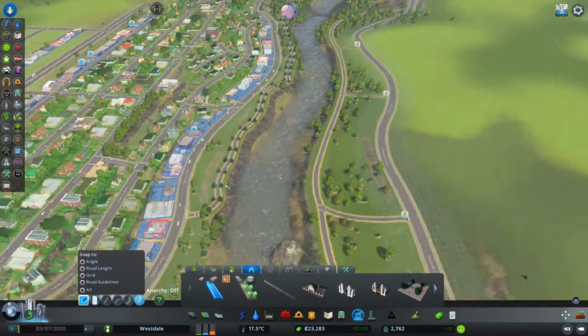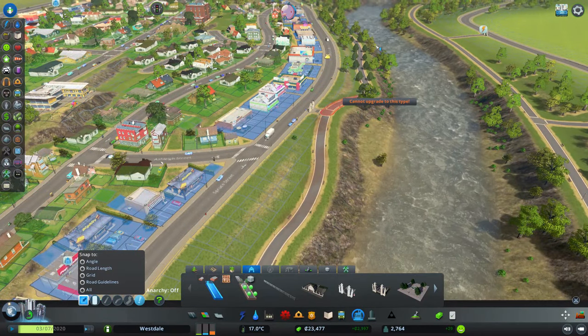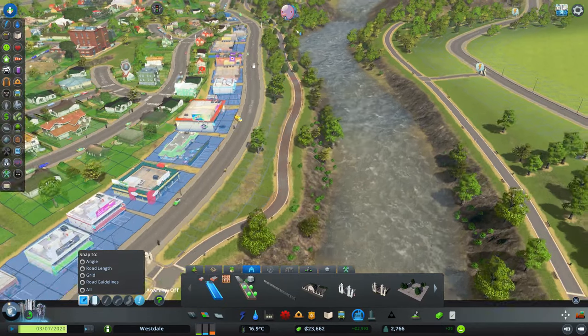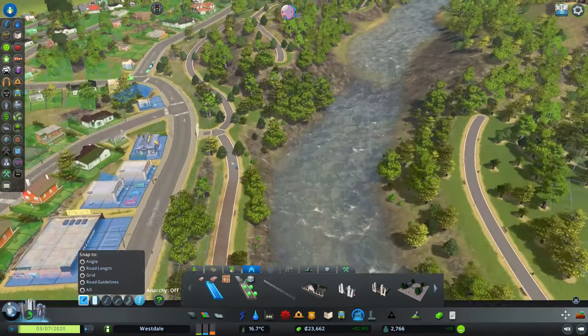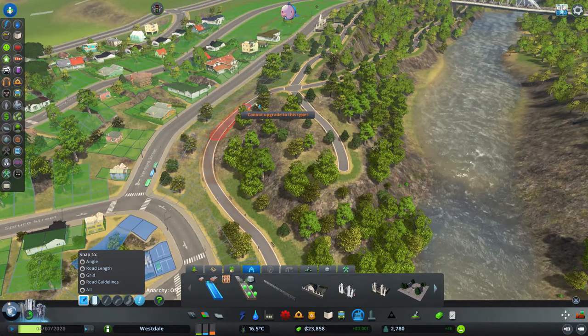Wow, I already wish I could go for a walk in this park because I'm really enjoying what it looks like. This is why I like rivers — in this game you can just basically turn them into these beautiful walking paths.